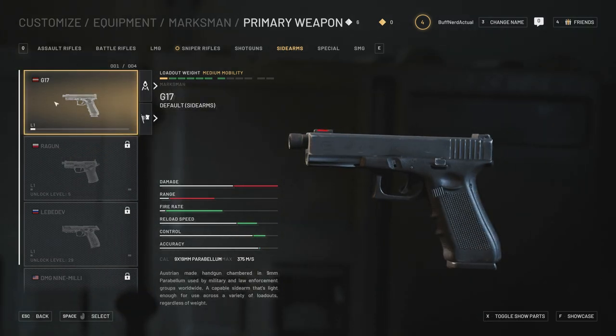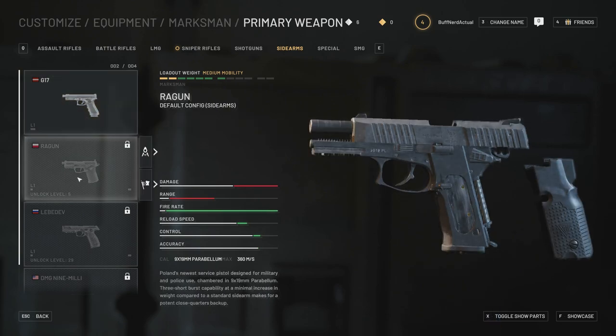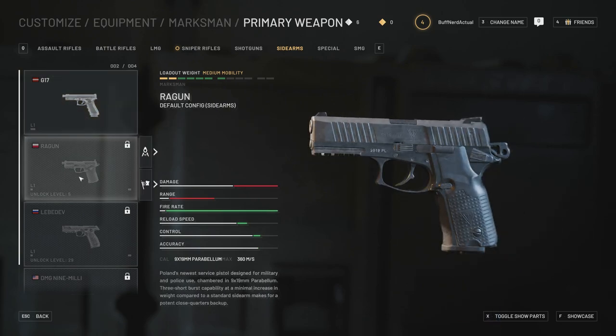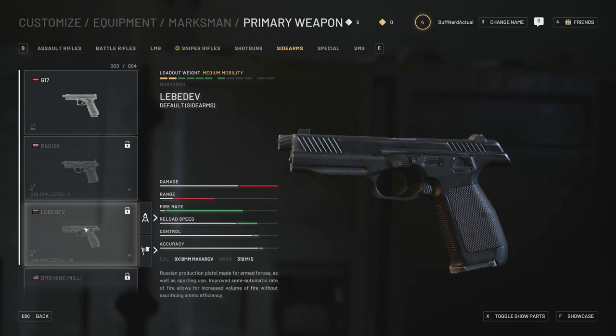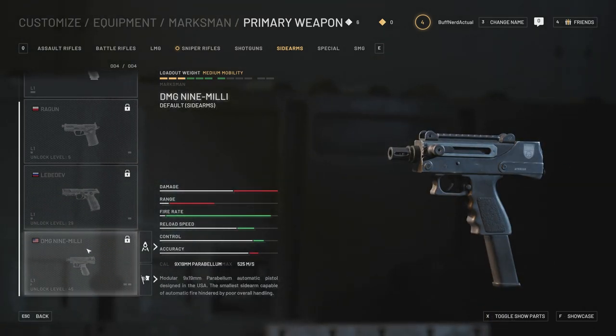Moving on to sidearms: at level 1 you start with the Glock 17. At level 5 there's the Ragon, also in 9x19mm Parabellum. Then we have the Russian Lebedev in 9x18mm Makarov. Finally there's the DMG 9mm, also 9x18mm — this appears to be a fully automatic pistol with an increased rate of fire, unlocked at level 46. Very interesting looking weapon.